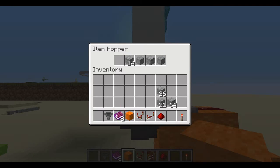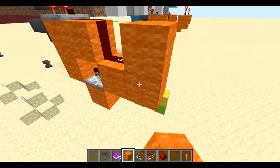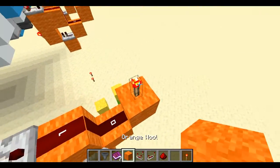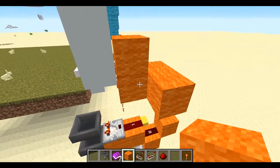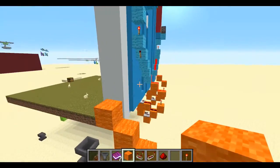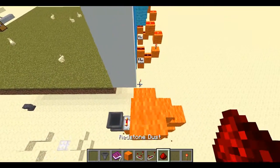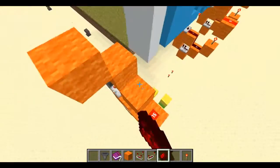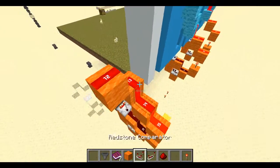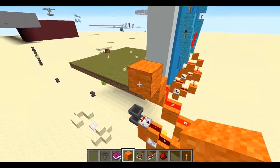Then just 14 in this one, and an election token here. Then we will get a block up like this, a torch, a block, and then a staircase running up like this. You need to go quite high — as high as you want these poles to be — so very high if you've got a lot of people.